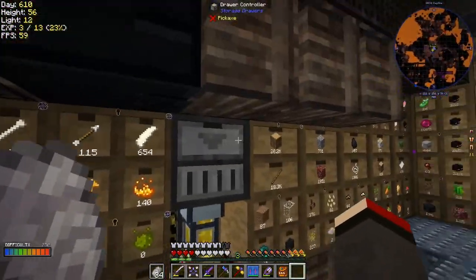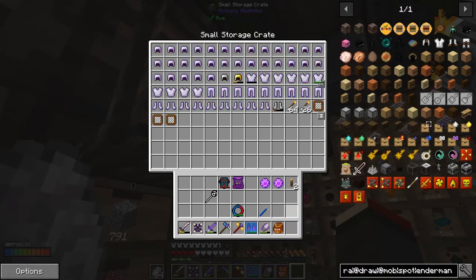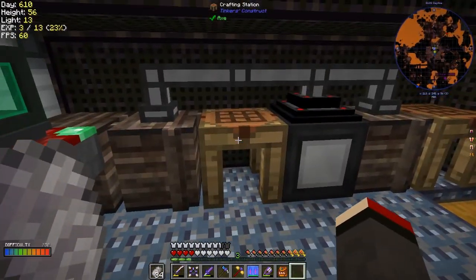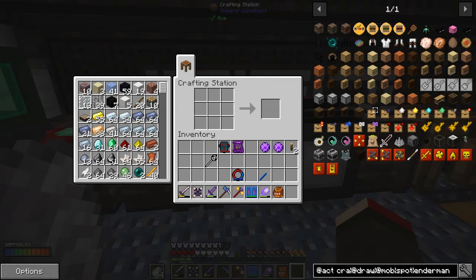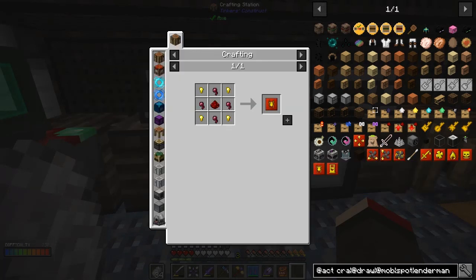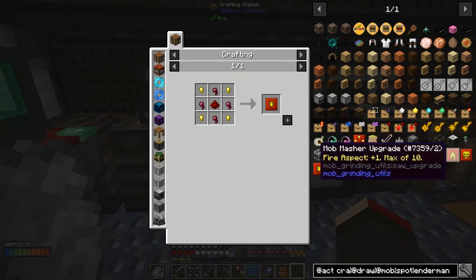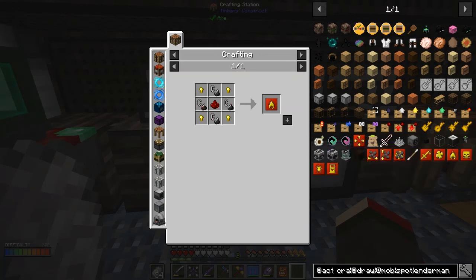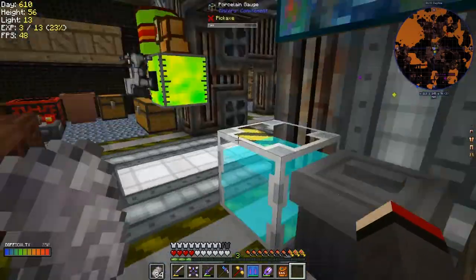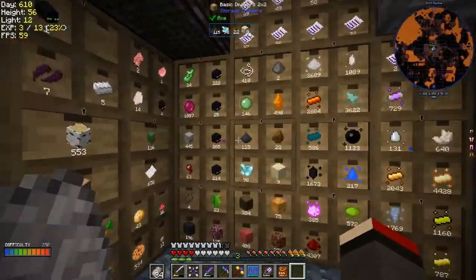The mob spawner I built is exactly the same as the other one so I haven't bothered to show it as it were. The one I built in the nether is basically the same design - cursed earth with a cave and a drop to a mob masher. But now I could actually put some of the other enchantments in, for example bane of arthropods and fire aspect.